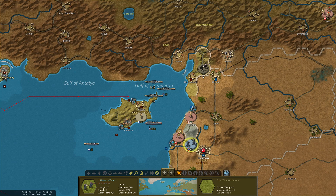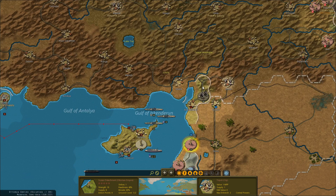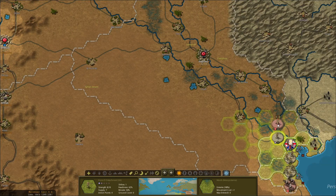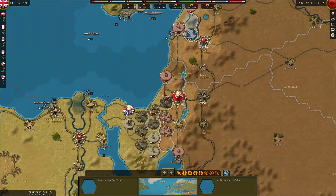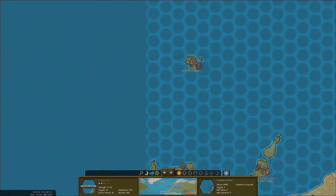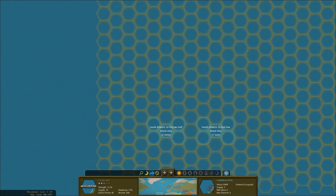Getting close to Damascus. The forts are too well held. Unfortunately these units here don't really count. We open up some issues for the enemy here, but don't want to do any risky moves. The British — we need to get these guys over there. Red Sea or Persian Gulf?